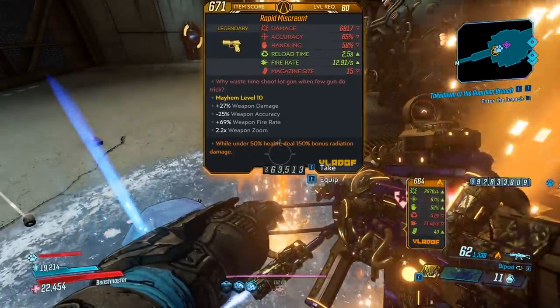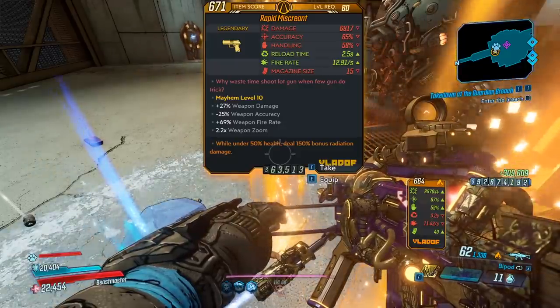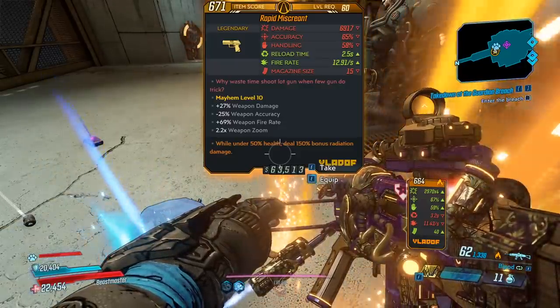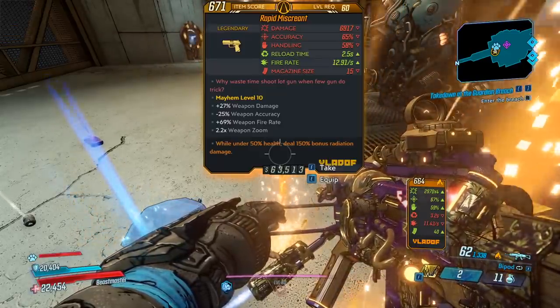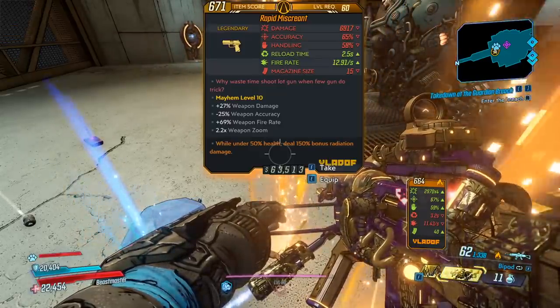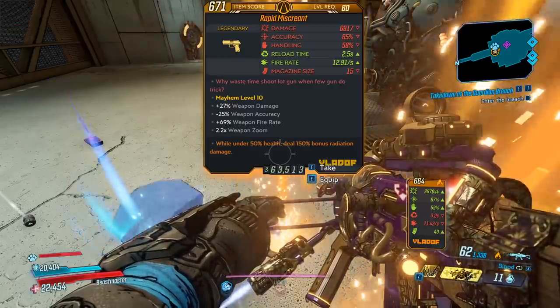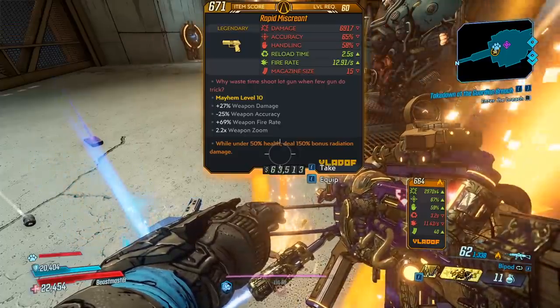So damage, really high. Accuracy, okay. Handling, average. Reload time, not bad. Fire rate, really fast. And mag size, 15. Red text is: why waste time shoot lot gun when few gun do trick? Bonus weapon damage, negative weapon accuracy, bonus weapon fire rate, and 2.2 times weapon zoom. Also, this gun comes in all the elements, including the non-elemental form.